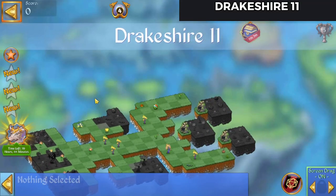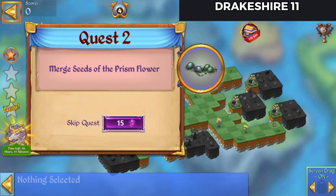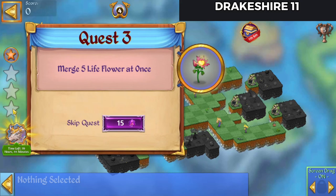Alright, so we need to 5 Merge Life Tree Sprouts at once, Merge Seeds of Prism Flowers, and 5 Merge Life Flowers at once.